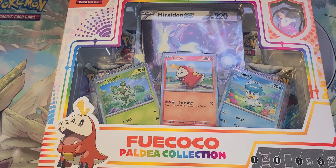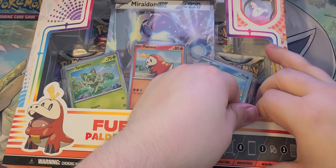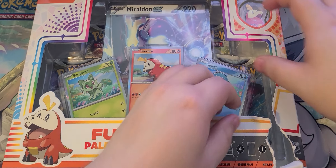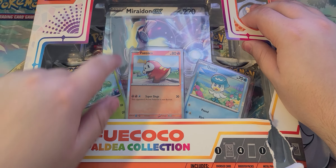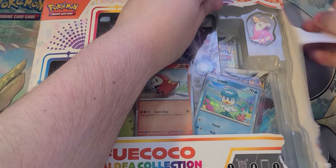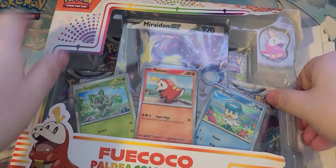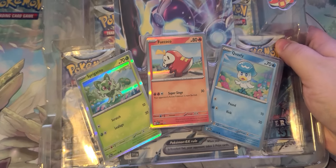Hello and welcome back. We're doing a Fuecoco Paldea Collection box. There are two of each of these boxes for the same Pokemon. This is Fuecoco with a Miraidon and Fuecoco with a Koraidon as the Jumbo card. Each of the starters has two, so that's six total boxes. We're only going to be opening up three, with this being the third I've opened.